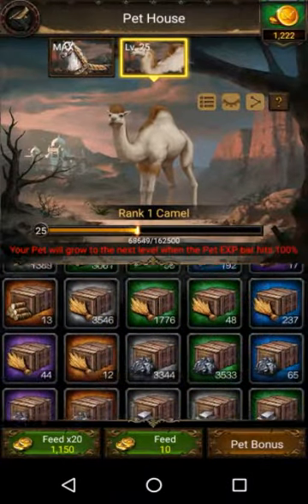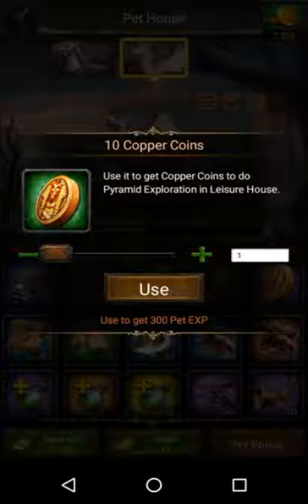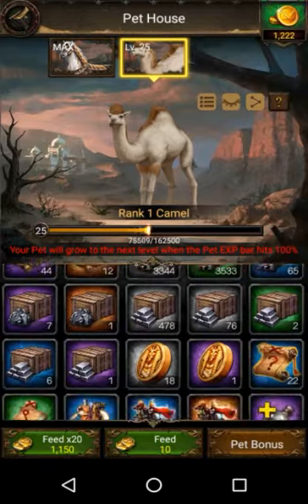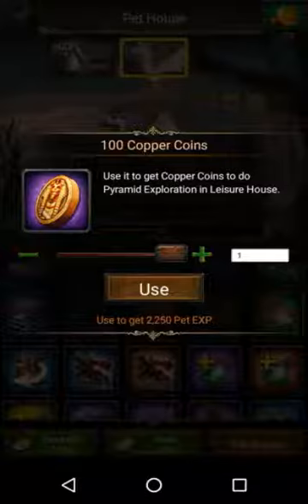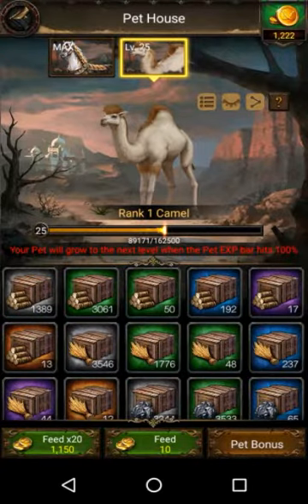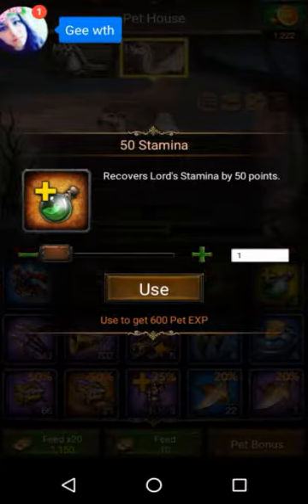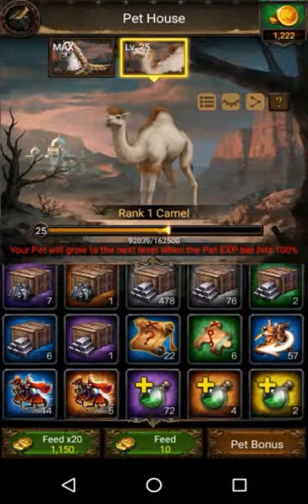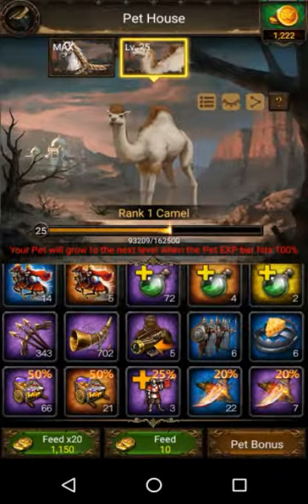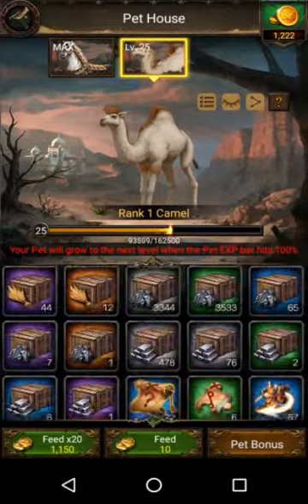Not going to use any speedups, guys. I have already wasted a whole lot of speedups. Your pet will go to the next level — yeah, okay. One of the EXP is 100%. So let's go open this guys as well, I just want to get it to go up. 1%... come on. Let's use a few of these. We got a few of these — not that many, holy crap, just a few — picking off a little bit.